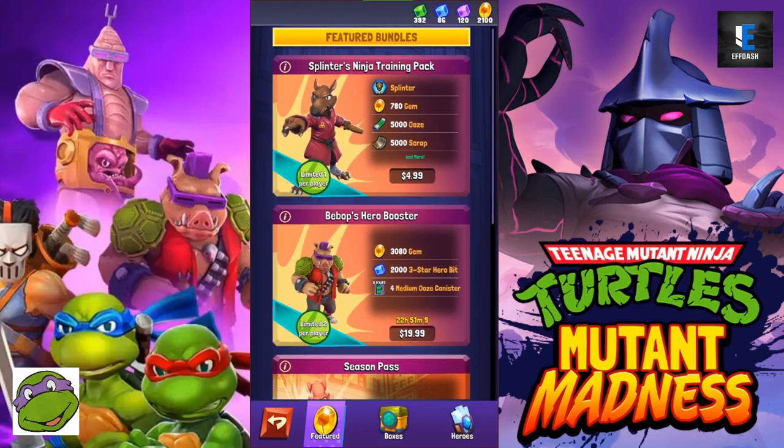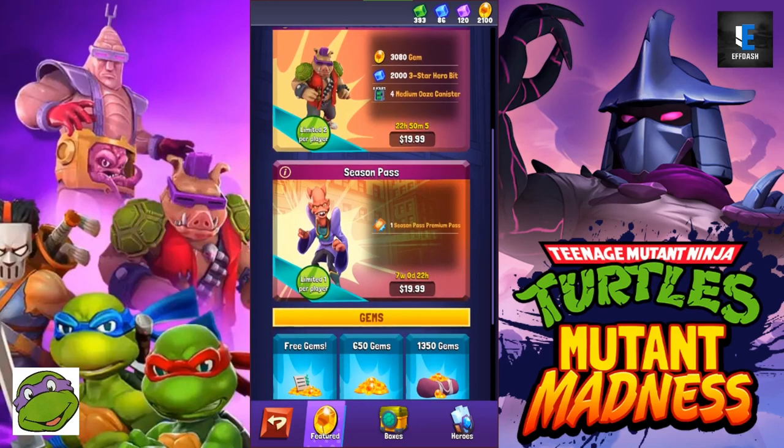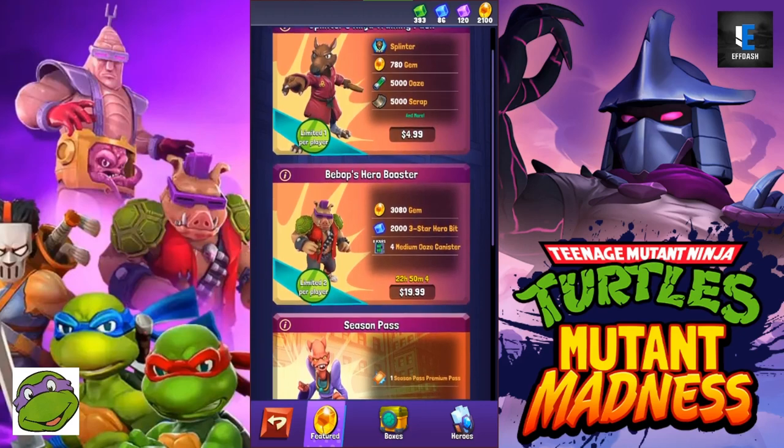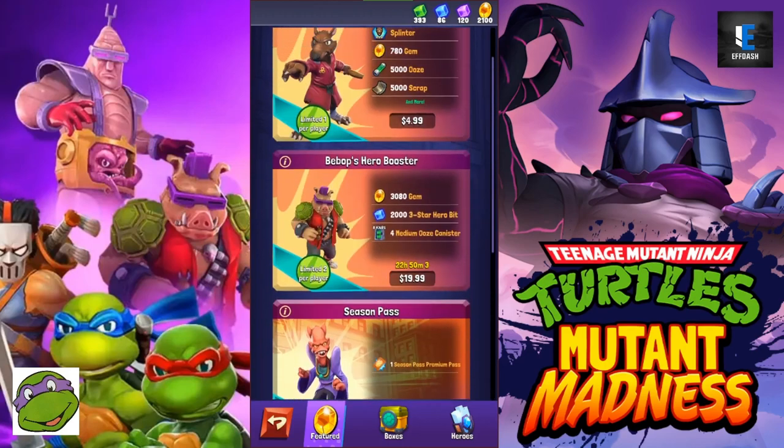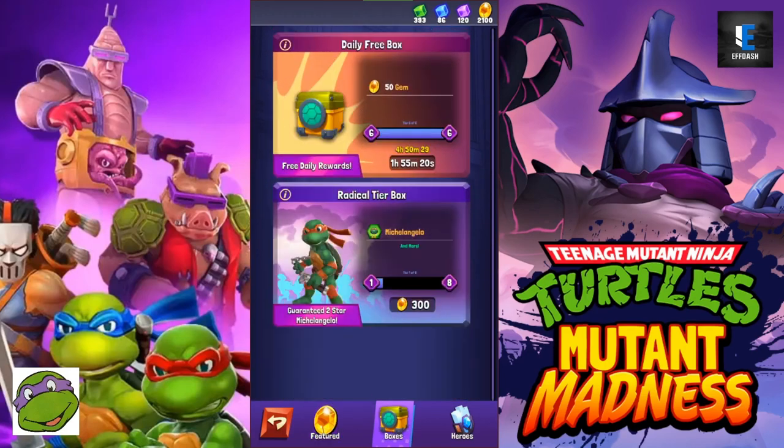You're better off buying bundles. As you buy more bundles, additional ones unlock — like a Leo bundle that's hidden underneath — so there's a tiered paywall structure. Bundles give you gems as well as other things like ooze canisters and star bits. If you're going to spend money, do it on a bundle so you get more than just gems — don't just buy gems, buy a bundle.